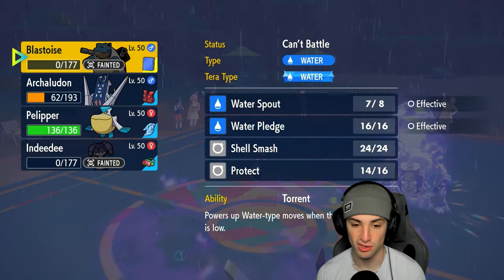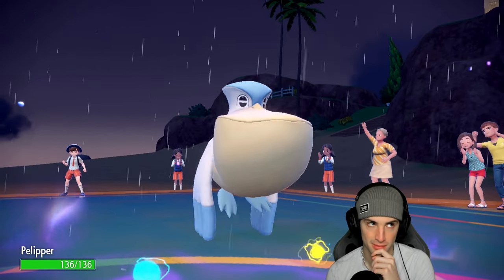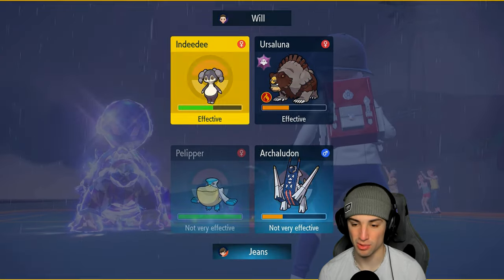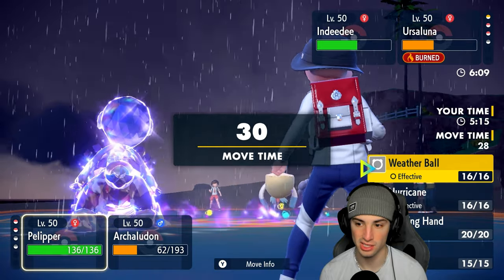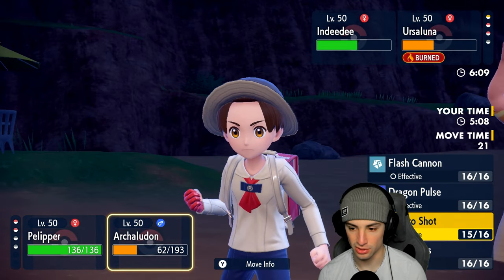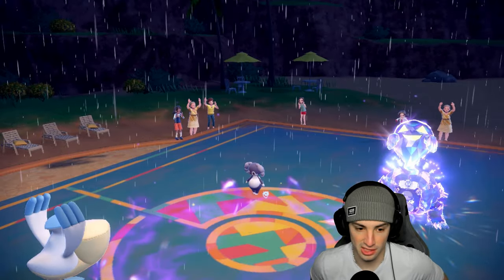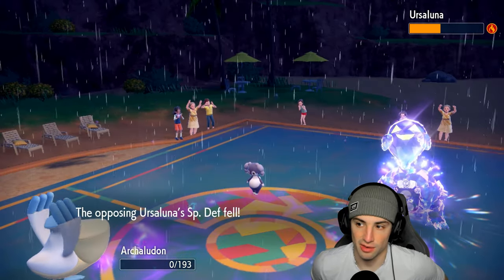Trick Room might have gotten the best of us. Pelipper comes out with one Trick Room turn left, but I don't have Protect — I'm locked into a move with Choice Scarf. Weather Ball might be the reply, but two turns left in rain might be bad. Hurricane would be better. Ursaluna probably kills me with Headlong Rush; Follow Me comes out and Ursaluna gets a free KO with Headlong Rush. Hurricane launches with the Choice Scarf and that's going to be game.